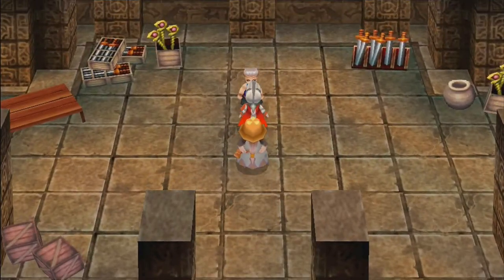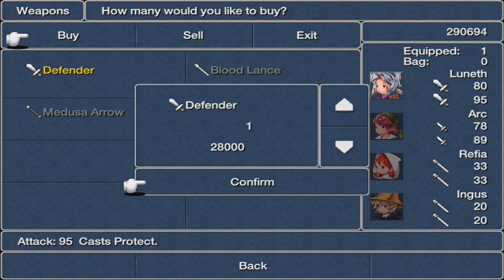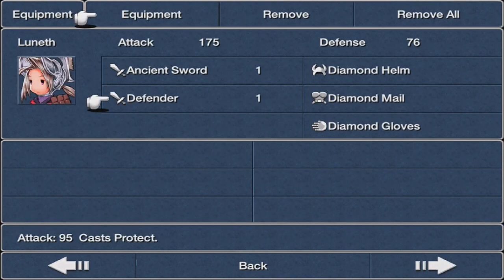The next location is the weapon store. There's a Defender which I have one equipped — I should equip a second one. There's also a Blood Lance and Medusa Arrow. Let's buy a second Defender. Comparing the two: 80 and 95 attack — this one inflicts paralysis but this one casts Protect, so the damage goes up. I'll go with the Protect one.